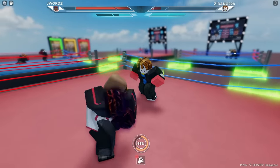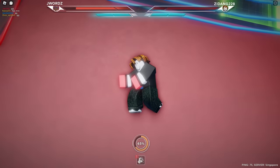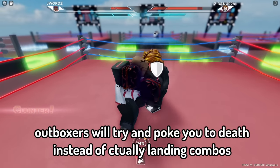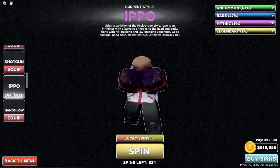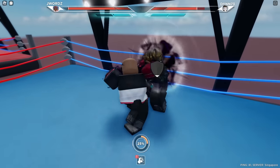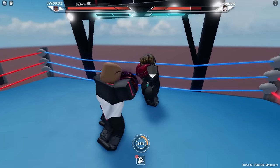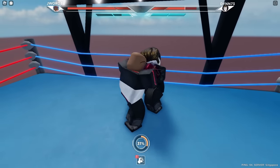Basically, outboxers kind of wait a bit for you to do something and they usually don't fall under pressure, because most outboxers always play the neutral game. So if you are an infighter, in order to deal with pesky outboxers you have to be constantly in their face so they don't get away. Because once you ruin an outboxer's peace of mind, they usually crumble under pressure and they start getting desperate.